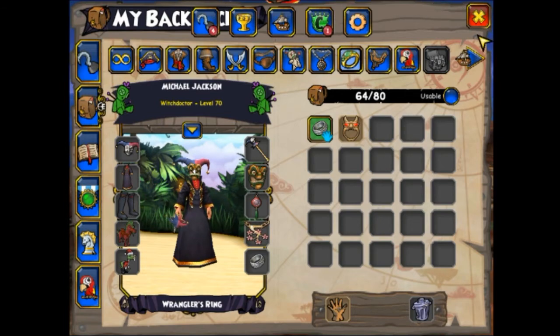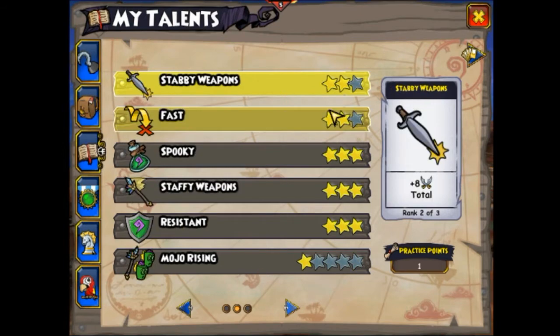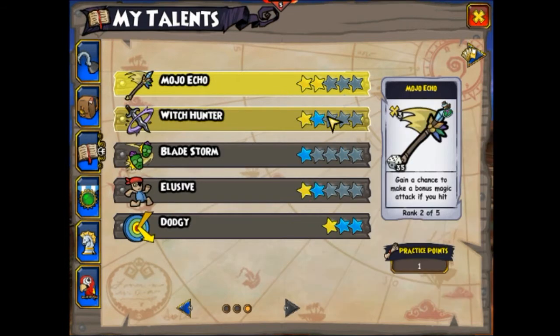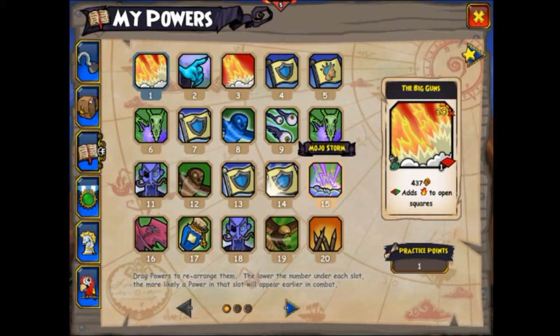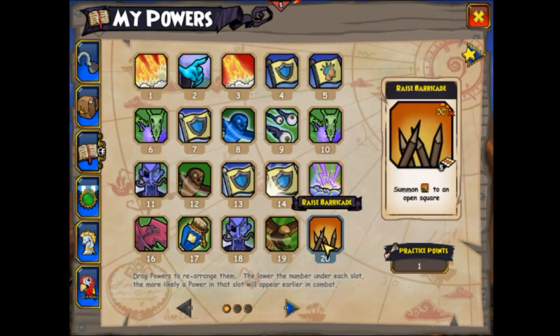Now I'm going to show you the powers — what you want to train. The main thing you want to train is Fast 2. I also have Witch Hunter trained just in case, and Elusive trained as well. There are also some powers in the deck: Failure Shield, which you can get from the Privateer trainer, and Raised Barricades, which you can get from the Musketeer trainer. Raised Barricades is really useful when you're up against Musketeers in particular.